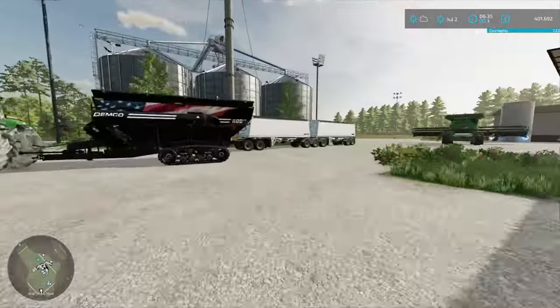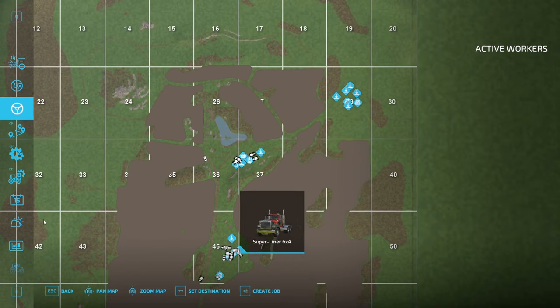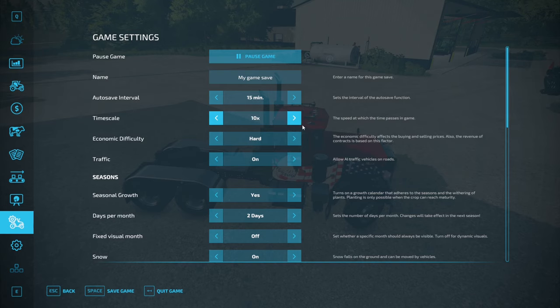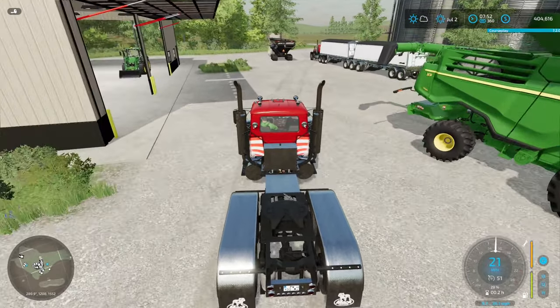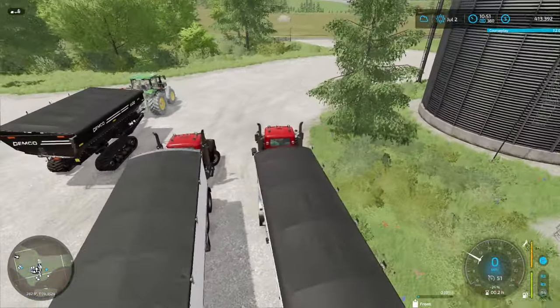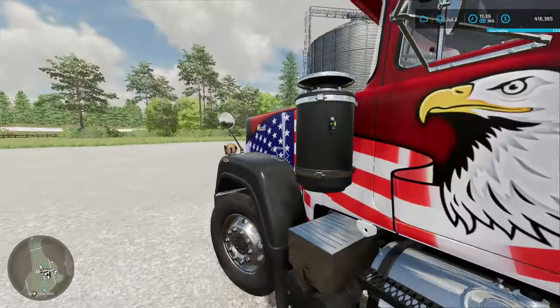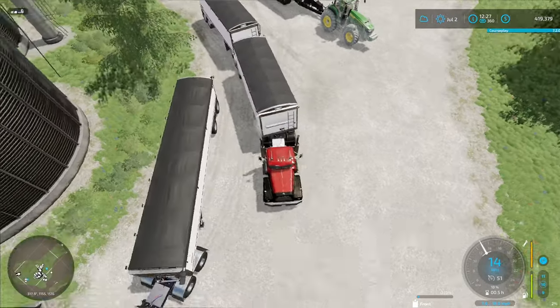Anyways, we gotta keep moving — get the other one fired up. Honestly I think we're not even gonna get to combining today, especially since one of my mods changes the speed at which the day is sped up. I think it slows it down around five o'clock so the night's fast but the days are long. It's helpful when you're combining but not always. I'm gonna need these right over here. I don't think I've done corn before — I haven't done corn because I don't have a header. I'm not sure how fast these grain carts are gonna fill up, so I'll find that out — that's something new.